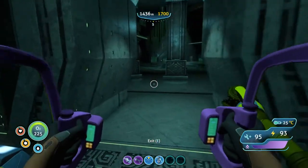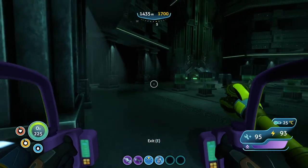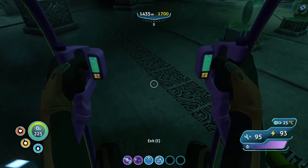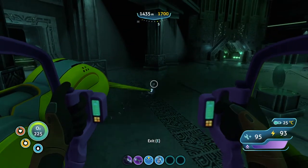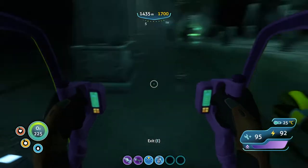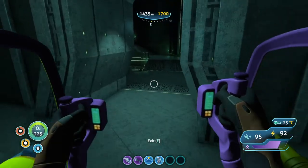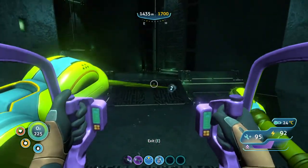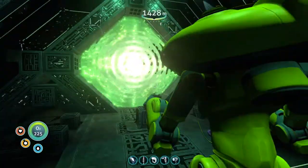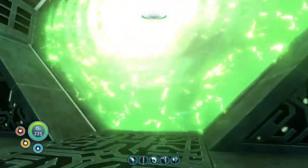We are back inside of the primary containment facility. Let's go over to this next one — we're going to keep working our way clockwise. The prawn suit can't walk again. I don't know why this keeps happening. Should we not take the prawn suit? It's good for protection, but if it's going to keep doing this. I think the ramps are what mess it up. Let's just leave it here and head through this portal without it. Now we're the size of an ant again.